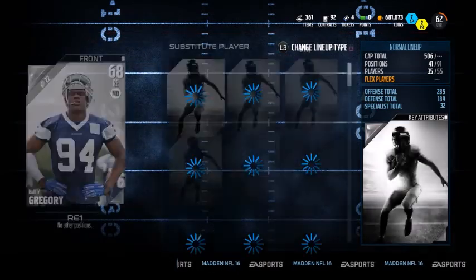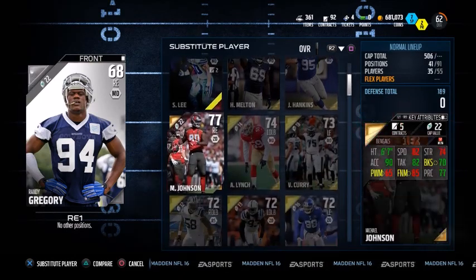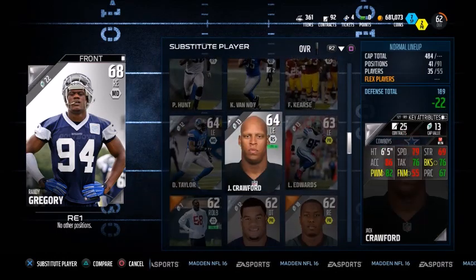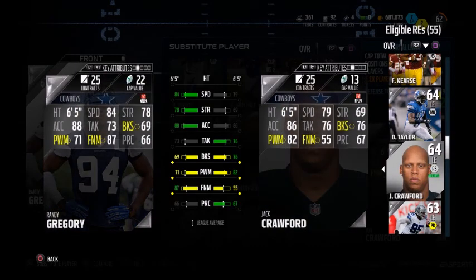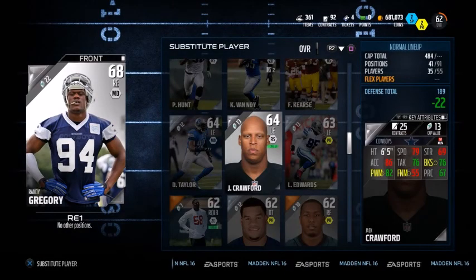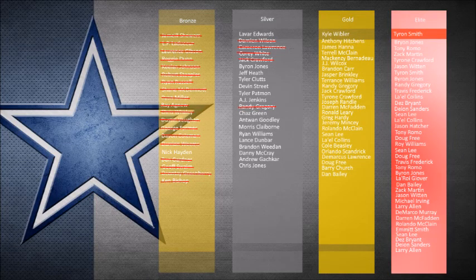Hopefully those guys will get around the blocks and get to the quarterback, and we'll get a few more sacks into our game because it's definitely something we could use — I haven't got too many sacks in the past few episodes. Also guys, let me know what you thought of the real-life NFL Draft. Let me know what you think of the player your team got. The Lions got an offensive lineman which is definitely going to help them this year.